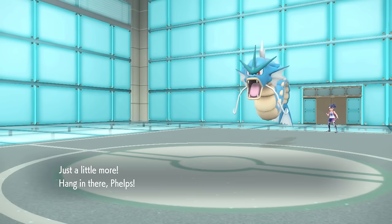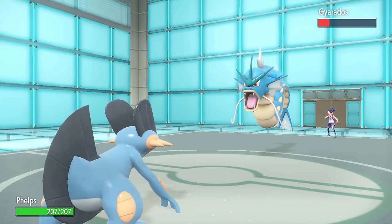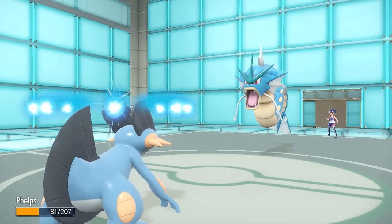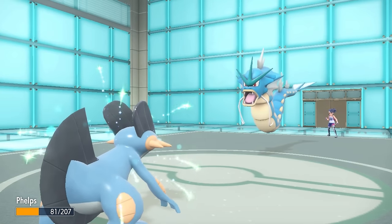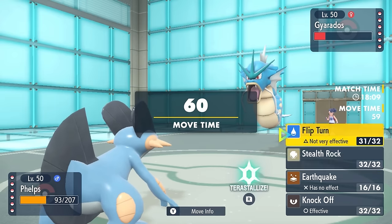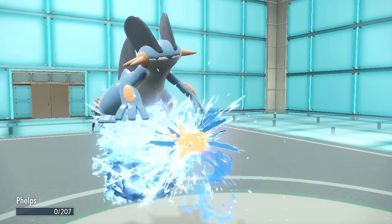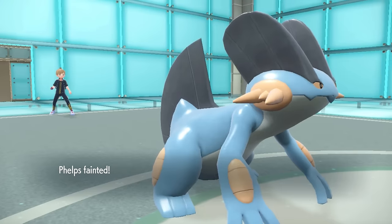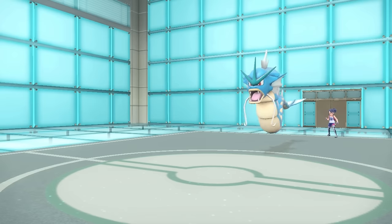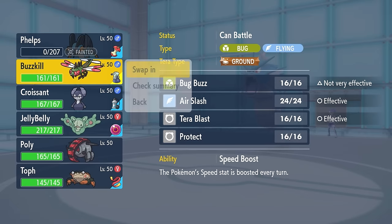This puts me in a spot where I kind of just have to send something in who is either gonna take an Earthquake or a Waterfall. I do just decide to go into the Swampert — this thing is just running max HP with no defense investment, so sadly a Waterfall is gonna be a two-hit KO, even after Leftovers recovery. It turns out we're gonna basically have to sack off the Swampert, but I do feel like I have an answer on the switch-in. So they finish me with the Waterfall, and at least my main priority was getting the chip on the Gyarados, because we have one little bug friend who can finish this thing off, but not from full.